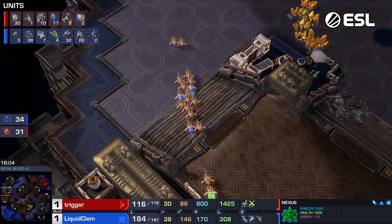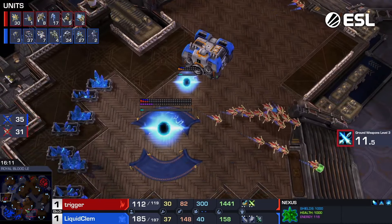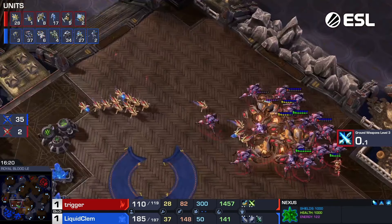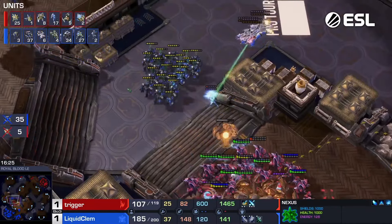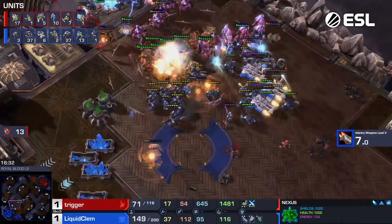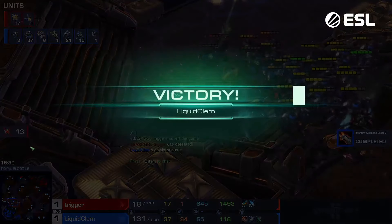Clem has to turn around and come home — look at this, a lot of probes running away. The probes are actually going to scout the factory. Throws down his own Nexus, going to go elsewhere. Looks like we don't have enough minerals for another Nexus at this point, so that's a very important location. This is a crazy game right now. Actually does get a good Disruptor hit. Another one comes out, gets a Marauder. Big flank coming in here from Clem — some of the Disruptor balls do end up hitting, but Clem's flank looks like it should be enough. GG is called.